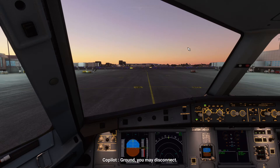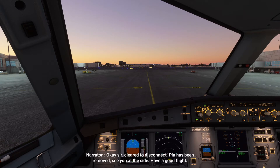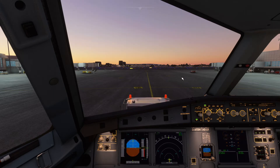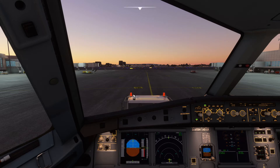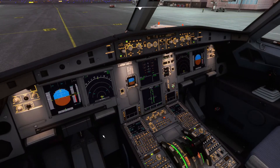Ground, you may disconnect. Cleared to disconnect. Pin has been removed. See you at the side. Have a good flight. Holding position, waiting for the visual. Thank you and goodbye. Now that the pushback truck is moving away, we can move on to starting the engines.